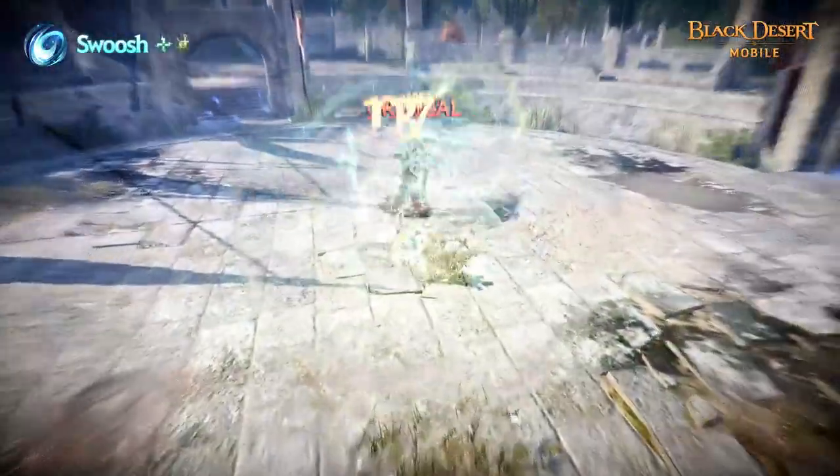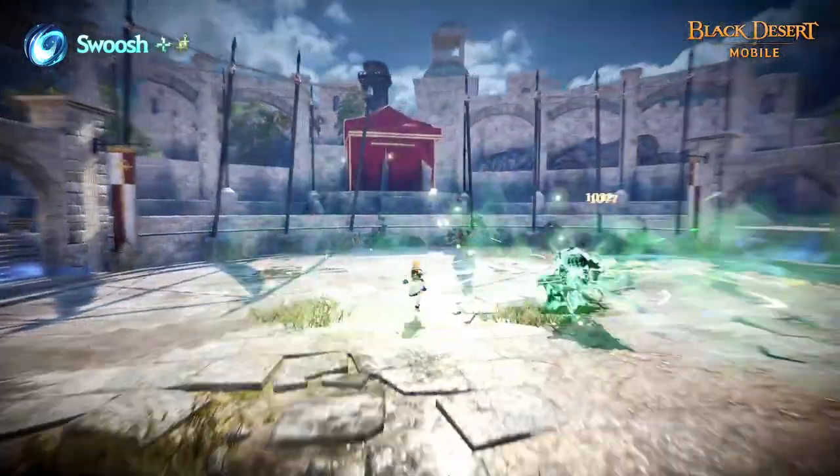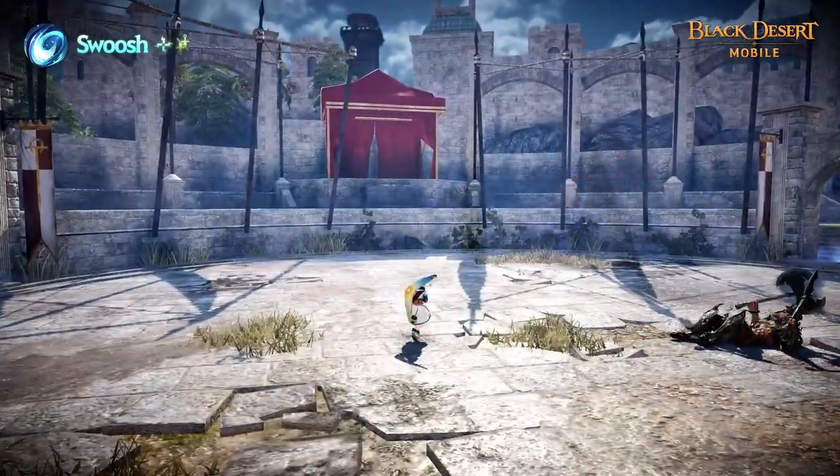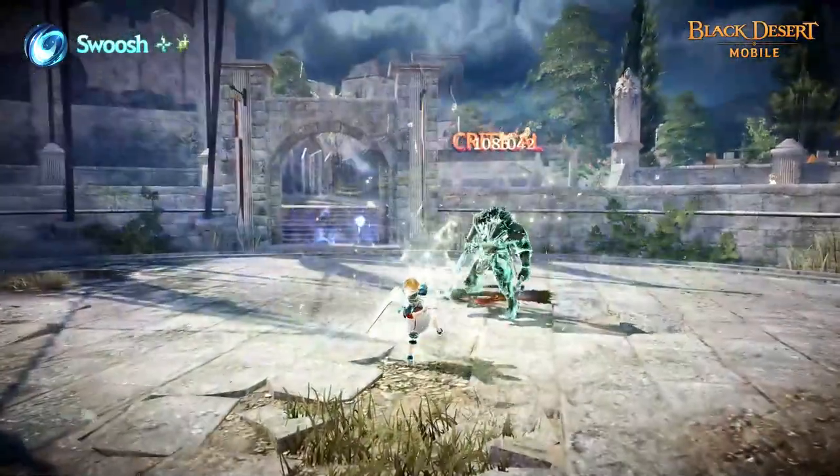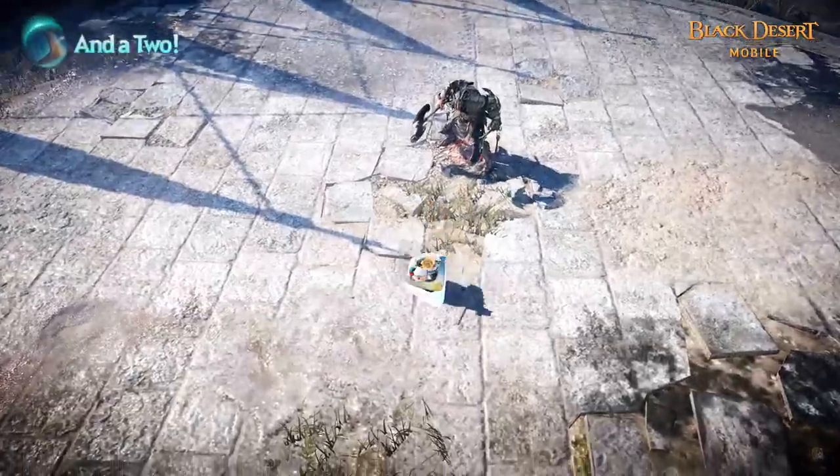Swoosh! Makes Shy spin around and throw the Florang using the momentum generated from the spin. This skill inflicts daze on first hit and knockdown on last, as well as increases her crit chance.